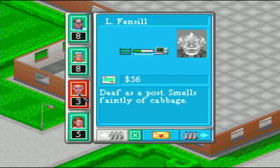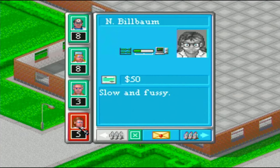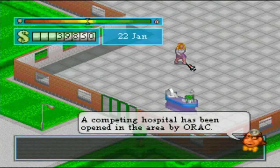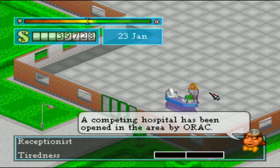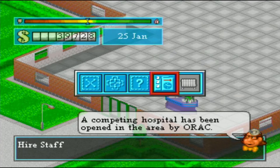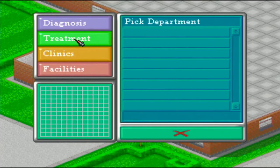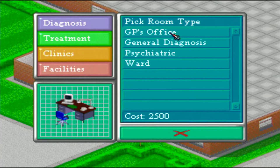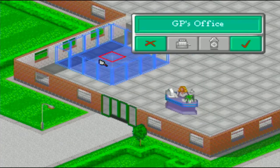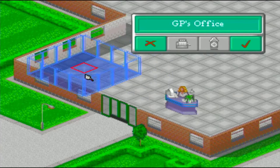As the levels move on, the difficulty increases. The hospital becomes more and more busy. You're required to build more seating areas and facilities, such as toilets and drinks machines. You've also got to make sure the staff are happy by making sure that they have staff rooms and facilities. You can also make the staff happier by adding windows, plants, and other things that you can find in the inventory.